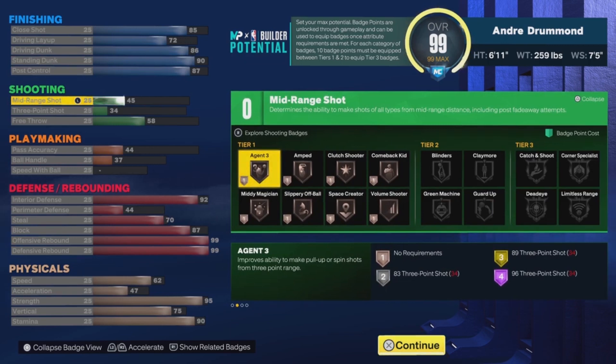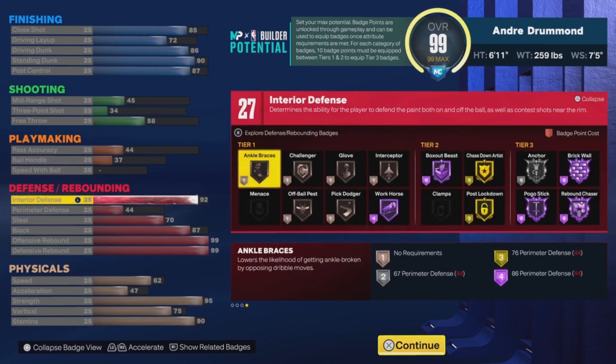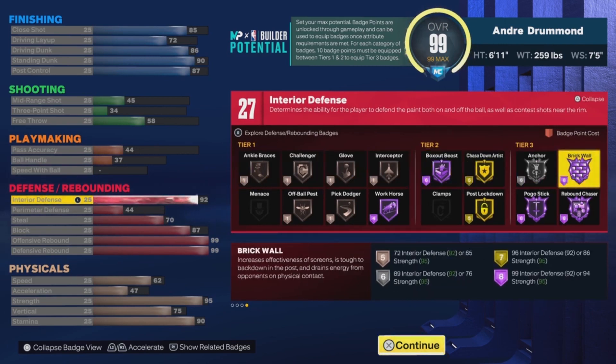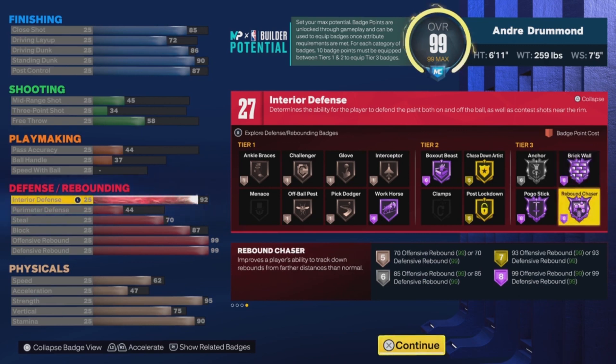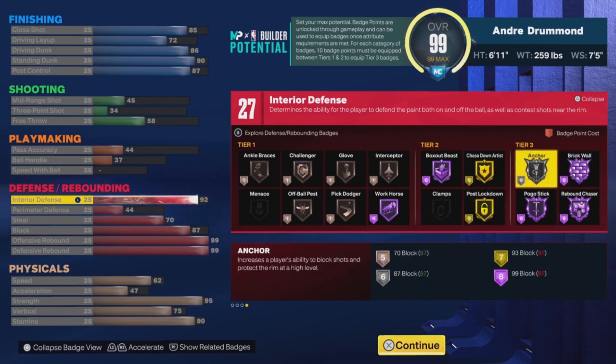For shooting, Andre Drummond was not a great shooter at all, and for playmaking he wasn't really known as a playmaker, so having zero shooting and playmaking badges makes sense. For defense, the first thing you notice is his offensive and defensive rebounding at 99 — that definitely makes sense because when Drummond played for the Pistons he was averaging around 13 to 14 rebounds a game. He really knows how to position himself to get the rebound, so it makes sense that he gets Rebound Chaser on Hall of Fame.